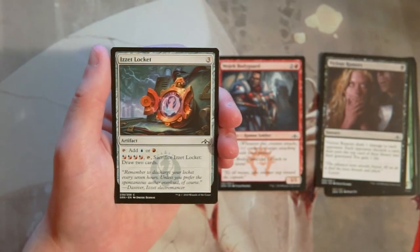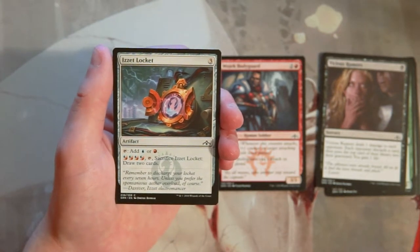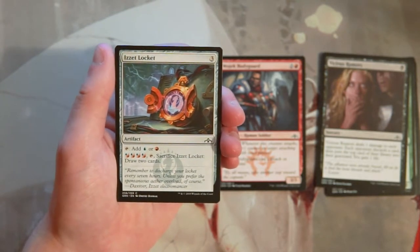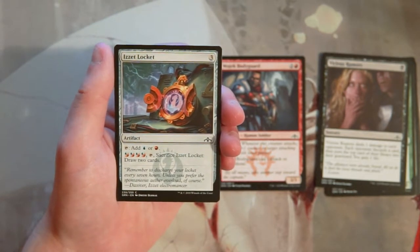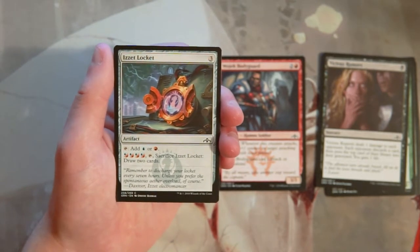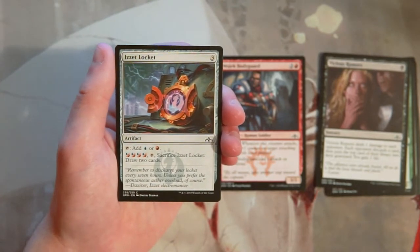Izzet Locket is an artifact for three mana. You can tap it to add a blue or a red to your mana pool. You can also pay four hybrid blue-red mana, tap it, and sacrifice it to draw two cards. This is a perfectly fine playable card, especially if you're splashing. It does technically ramp you and gives late-game card draw. I'm okay playing it in an Izzet build, but in a Boros guild, probably not as much.